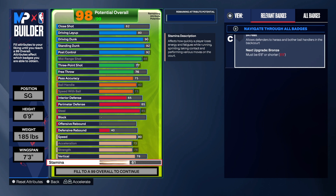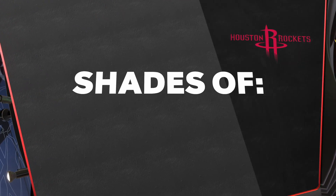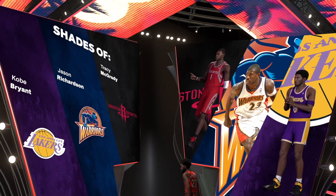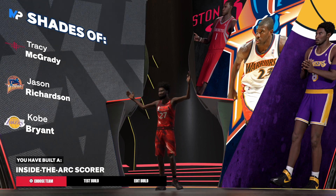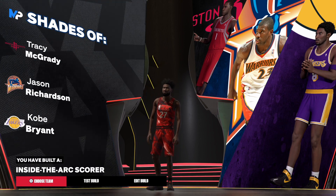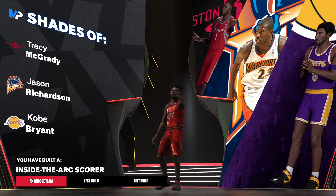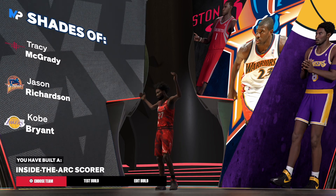For the physicals: speed 87, acceleration 74, strength 78 on the vertical. Now for the saves — we have T-Mac, Jason Richardson, and Kobe. If you see Kobe on the thumbnail, don't say anything about it. The build is an inside-the-arc scorer. Don't forget to let me know your favorite place to take a nap, and subscribe to the guys in the Recovery Room Podcast!